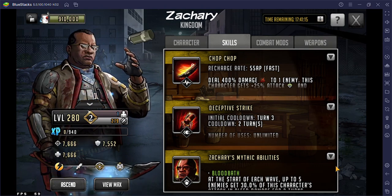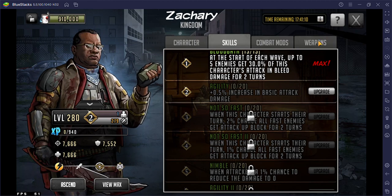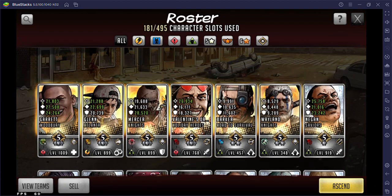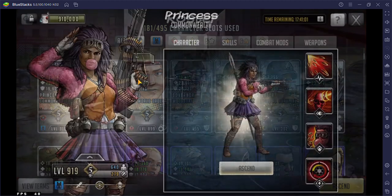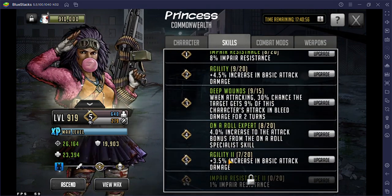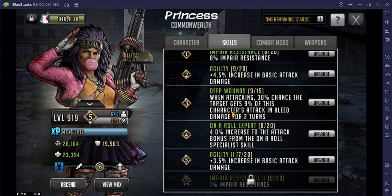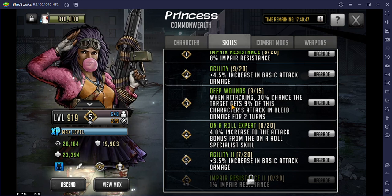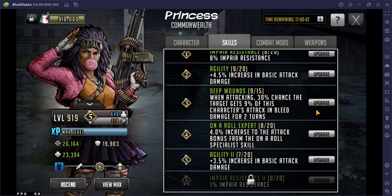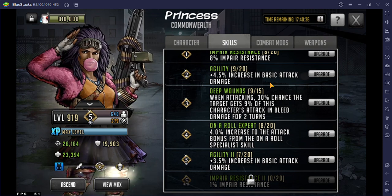I already maxed out his first skill and it's like 3000 bleed. I know how to get him to do tons of bleed — him with Princess would go insane, because of her skill: when attacking, 30% chance to target 9% of this character's attack and bleed damage. I actually need to upgrade that ASAP.